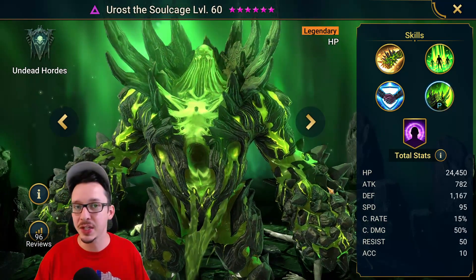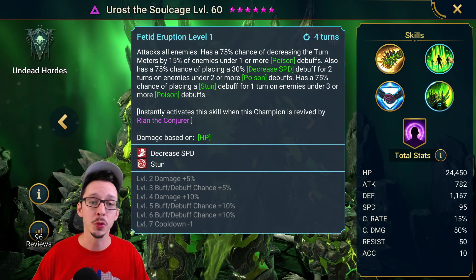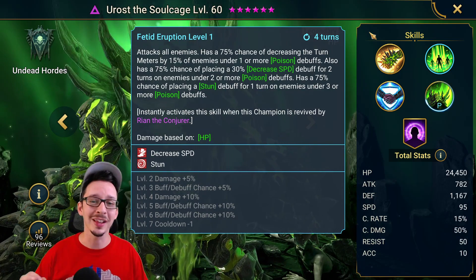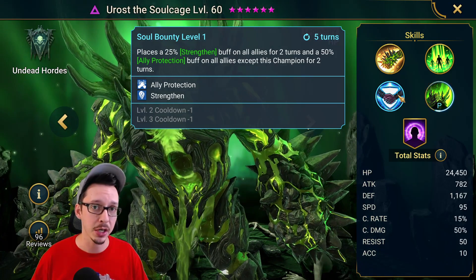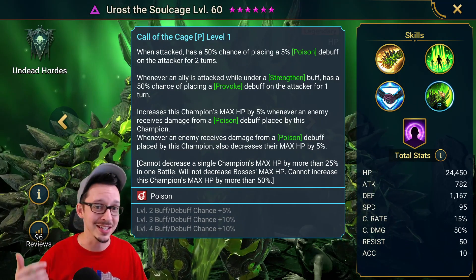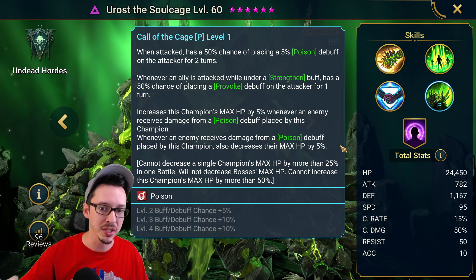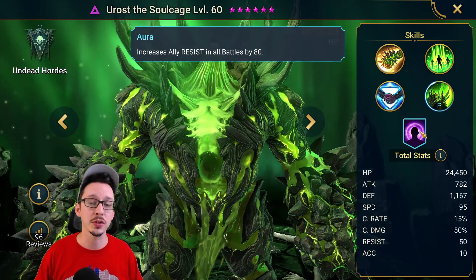Let's quickly go over the three champions in case you've forgotten how they work. For Euroth Soulcage, we have a Shield on the A1. For his A2, it's an AoE hit which will do different things depending on how many poison debuffs there are on the target — either Turn Meter Reduction, plus Decrease Speed, plus Stun — and this will instantly activate if Rion revives this champion. For the A3, we have a Strengthen and Ally Protection buff on all allies. For his passive, he places poison debuffs every time he is hit; if there is a Strengthen buff on allies, he has a chance of placing a Provoke. His max HP increases and enemies' HP decreases every time a poison ticks from this champion. He also has a Resistance Aura for all battles for all allies.